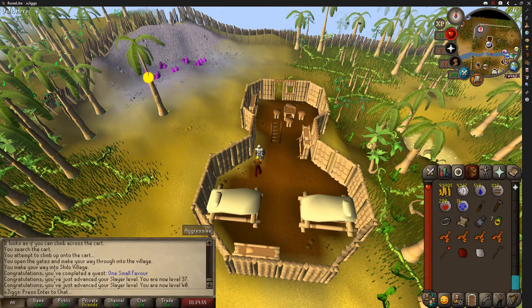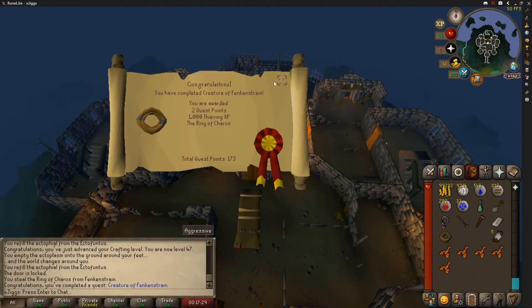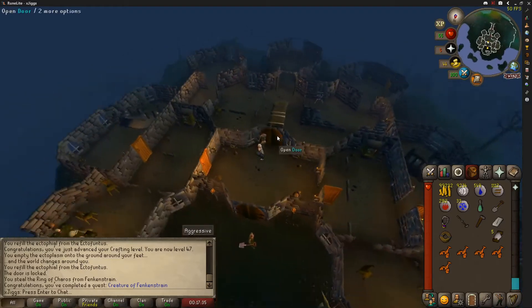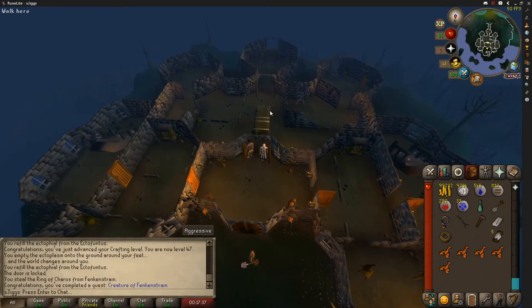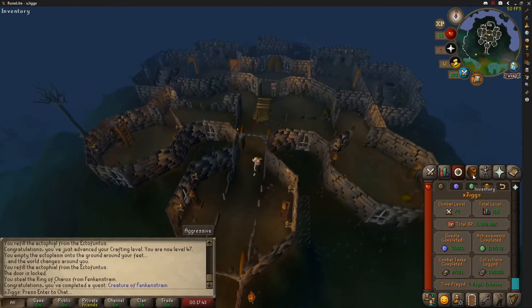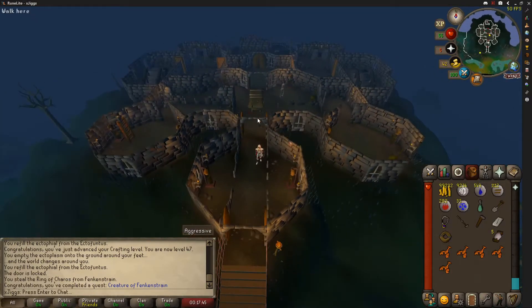I'm just going to knock out some more quests. One more quest — Creature of Fenkenstrain. That one was really easy compared to One Small Favor. I'm going to just keep doing quests while I've got the motivation. I don't know why I'm so motivated to do them today, but we're at 93 quests now and we're going to keep it up.